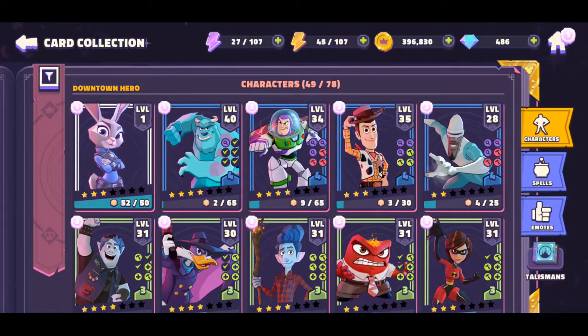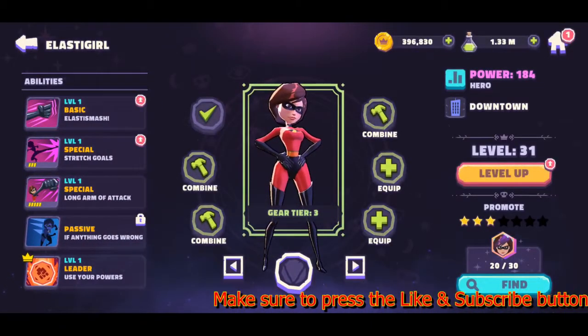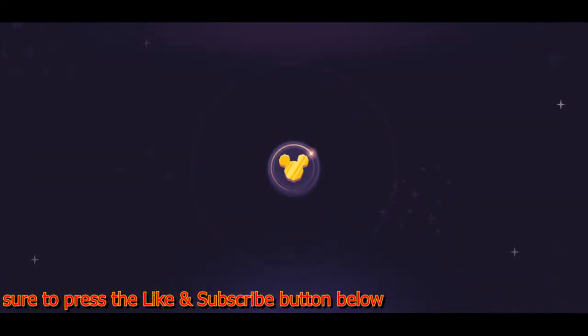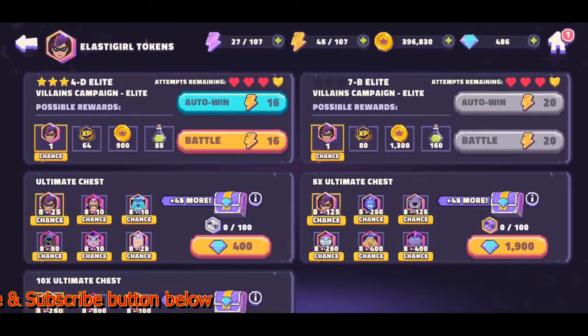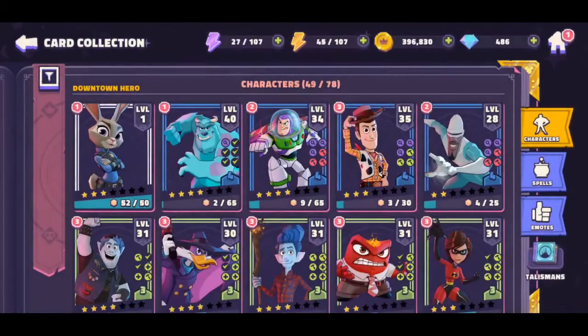The next one that would be equally farmable is Elastigirl. She just recently got added into the campaigns — you can see here she's on the villain campaign on 4D — so she is easily farmable to some degree. You just have to spend the time to do it. Hopefully you have enough tokens to get her to at least star three.